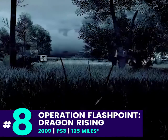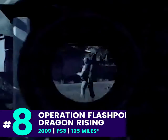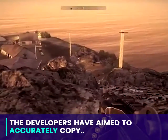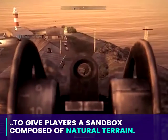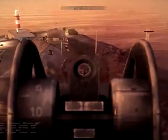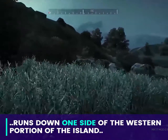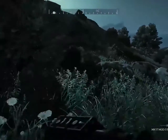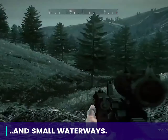Number 8: Operation Flashpoint Dragon Rising, 135 square miles. The developers aimed to accurately copy the Alaskan island of Kiska to give players a sandbox composed of natural terrain. A ridge of 1,000-plus foot mountains runs down one side of the western portion of the island, whilst the other side is generally flatter with numerous lakes and small waterways.